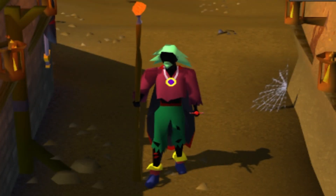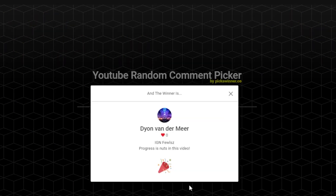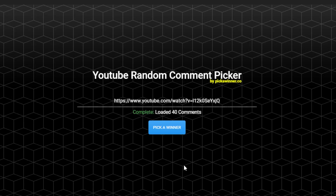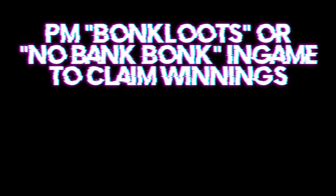Thank you all for watching Gridlocked UIM Episode 6. And now for our giveaway winners — good luck to you all. Our $50 Bond winner, congrats on your $50 Ranked Bond. And our $20 Ranked Bond winner is Jars RSPS, in-game name Jars — congrats, you have won a $20 Ranked Bond. Much love to you all, I hope you enjoyed this video, and I'll catch you in the next one.